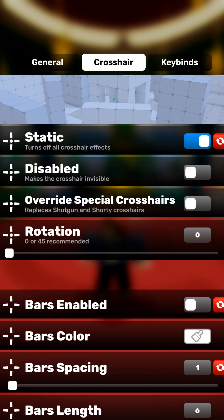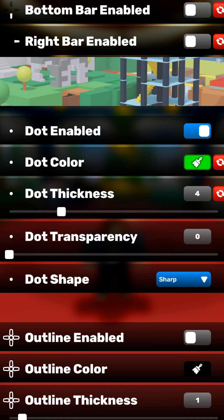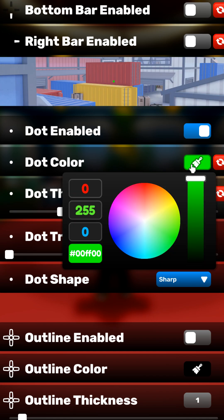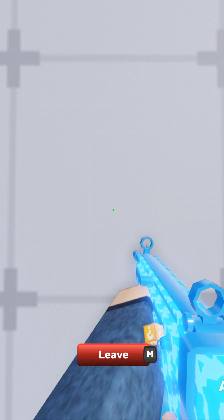Swapping over to the Crosshair tab, disable Crosshair Effects so nothing disrupts our crosshair. Set Bars to Off so we just have a dot for better aim. Dot thickness should be 4. For the dot color, set Red and Blue to 0 and Green to 255. This gives us a Neon Green that we can see at all times.